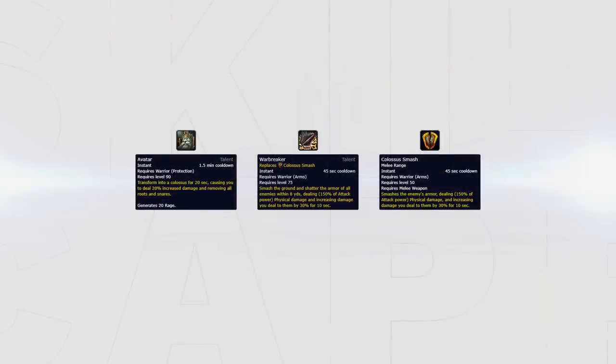We want to burst as soon as we can as Arms Warrior comps, due to the need of forcing defensive cooldowns right away as well as making good use of our short cooldown on Warbreaker or Colossus Smash. Using this cooldown effectively and as often as possible not only allows you more damage but gets you closer to kill potentials by getting rid of the enemy's defensive cooldowns.